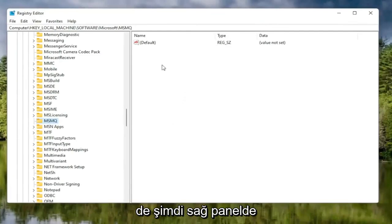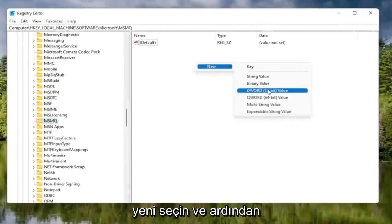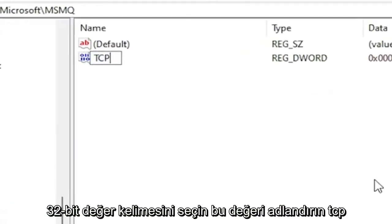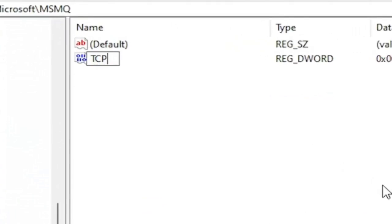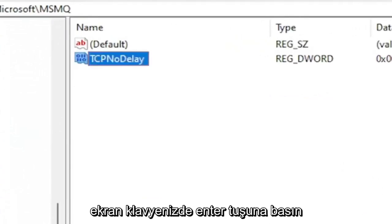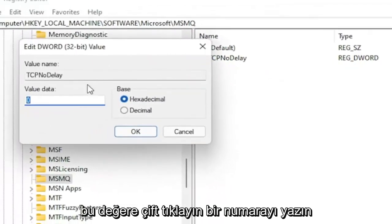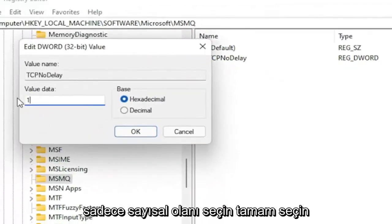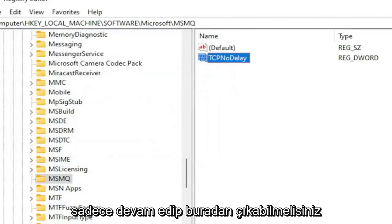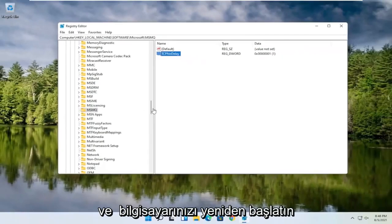With the MSMQ folder selected, right-click in a blank area on the right panel, select New, and then select DWORD 32-bit Value. Name this value TcpNoDelay, exactly as shown on screen. Hit Enter, then double-click on this value, type the number 1, and select OK. Once you're done with that, you can close out of the Registry Editor and restart your computer.